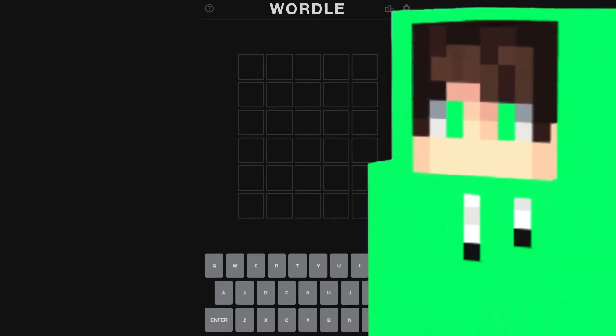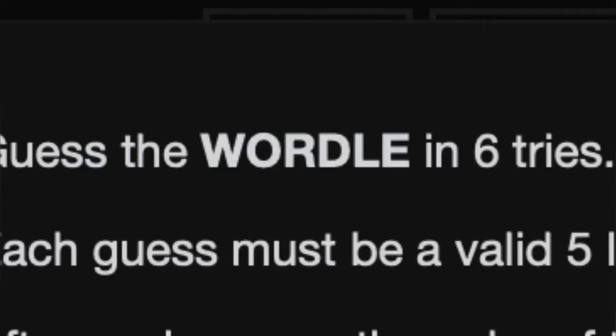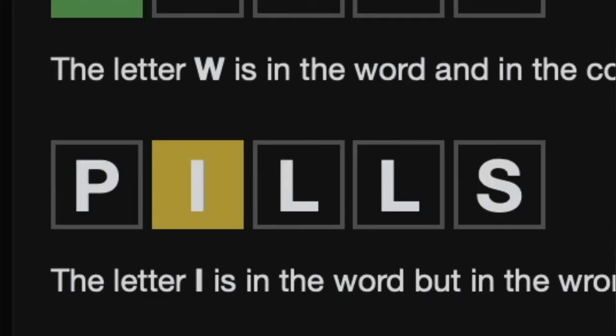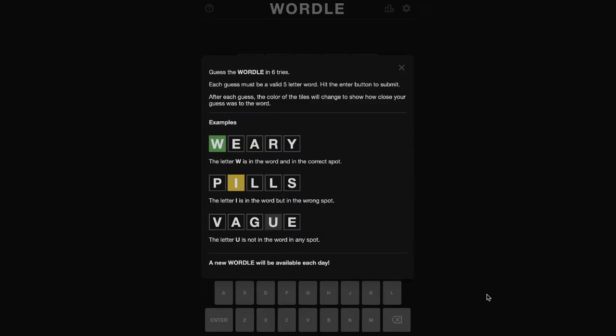Today we're going to be playing a game called Wordle. For those of you who've never played this game, basically it's a word guessing game where you get six tries. If a letter you guessed is in a gray box, that means it's not in the word at all. If it's in a yellow box, that means it is in the word but it's in the wrong spot. And if it's in a green box, it means the letter is in the word and it's in the right spot. Let's do this.